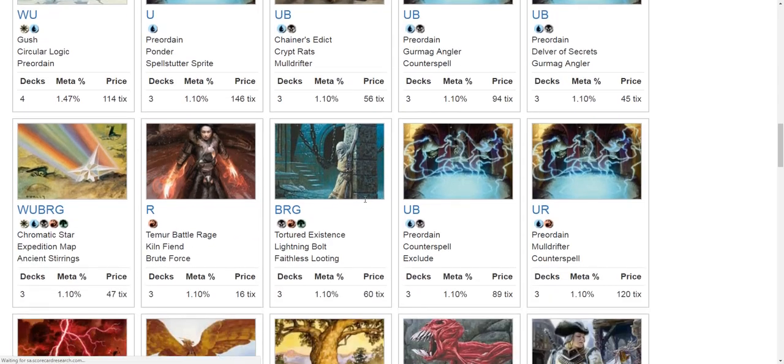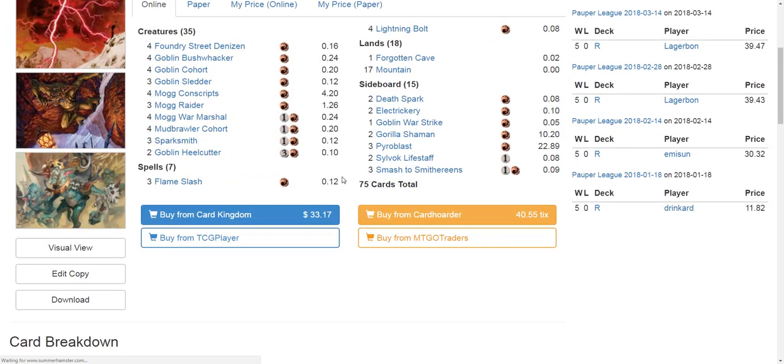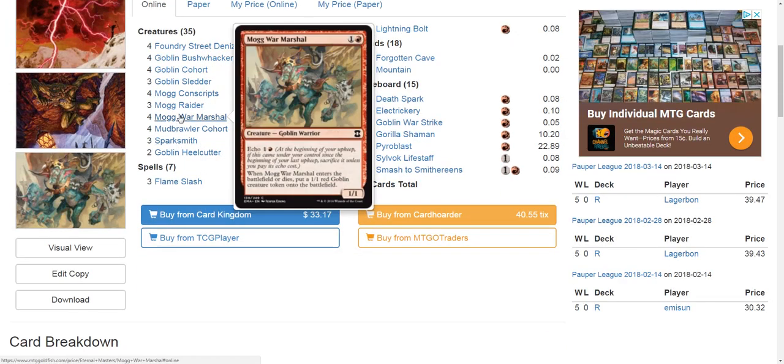Bushwhacker is better in the actual Goblins decks than in generic aggressive red decks. If you go with a concentrated red deck running Mogg War Marshal and maybe splash a couple copies of Hordling Outburst — let's say you're in the mid-game with three lands, you play Hordling Outburst, then next turn play Mogg War Marshal hitting your fourth land, then follow up with Goblin Bushwhacker. You've got five creatures just from Mogg War Marshal and Hordling Outburst, then a sixth in Goblin Bushwhacker, and you're attacking for 12 points of damage off three cards.